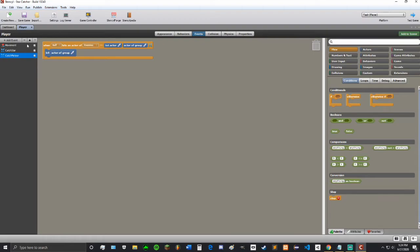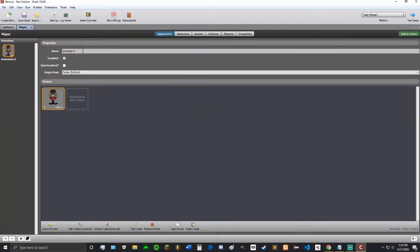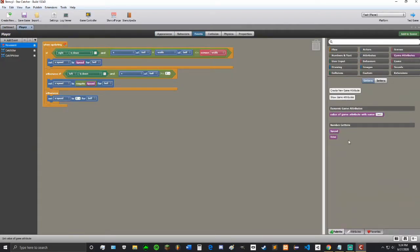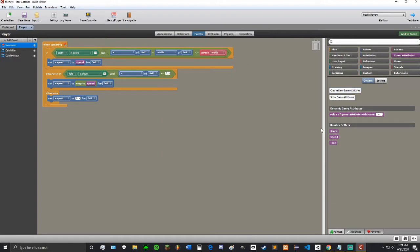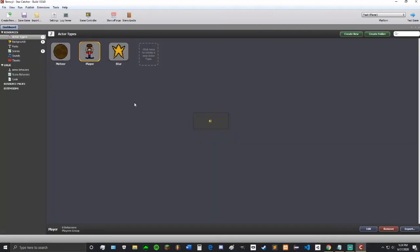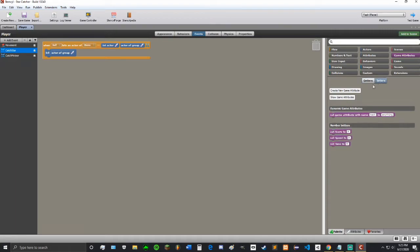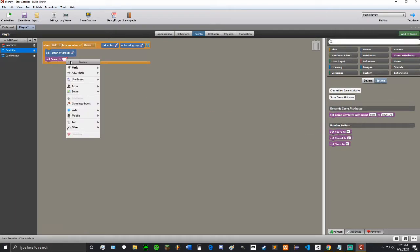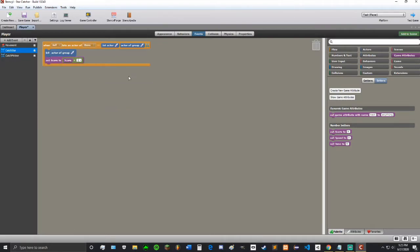Now let's make the score system. Let's do it on the player since we already have the collision code. In the game attributes, we are going to create a new game attribute and call it score, default number zero. So on the catch star, let's set score to score plus one. So every time we hit an item, which will just be the stars, score goes up by one.